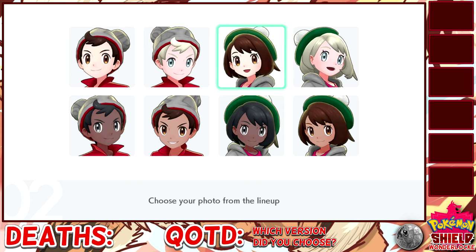Doing a normal Nuzlocke is kind of difficult with Pokemon popping up — you have to really be paying attention to which was the first Pokemon that appeared on the route. But with a Wonderlock, I can just catch the first Pokemon I see and then trade it online. I'll have to use whatever Pokemon I receive from that Wonder Trade. The Wonderlock rules will be in the description — in short, it's normal Nuzlocke rules without nicknaming your Pokemon, but you only get to catch one Pokemon per route, Wonder Trade it right away, and keep the Wonder Traded Pokemon as your actual encounter.